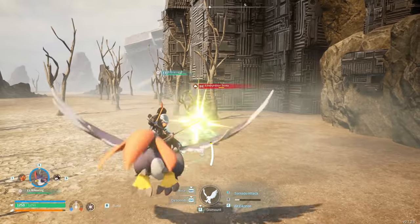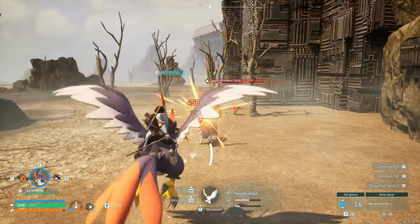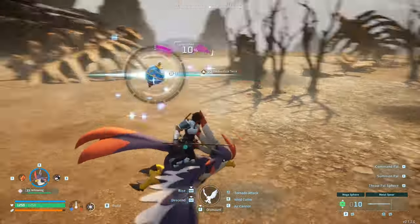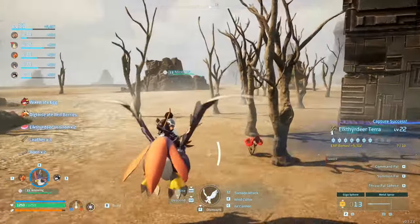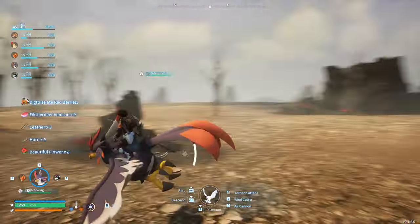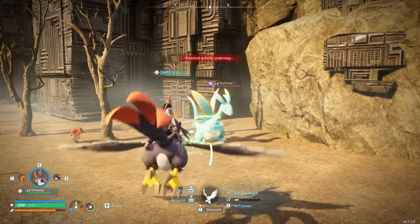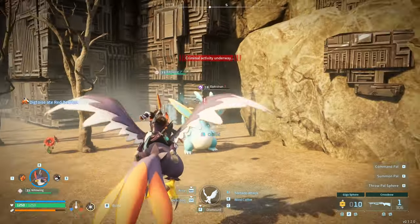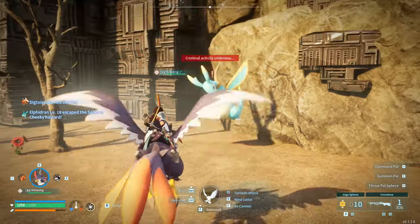It's only level 22, so we should be able to get it. 2%? It looks like we're going to have to use a better sphere. On the bright side, that means we can get ones for breeding easier without having to wait for eggs to hatch. While we're here, let's try and catch this El Diferan, because it is adorable. Basically out of spheres, so we've got to go back and make some.